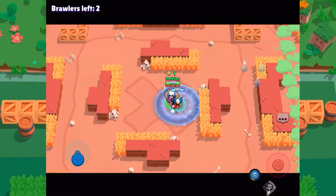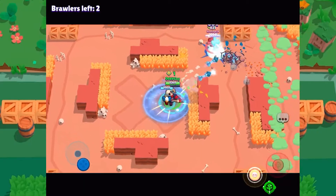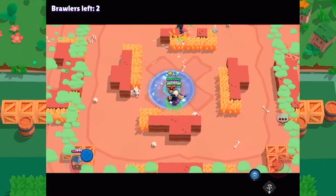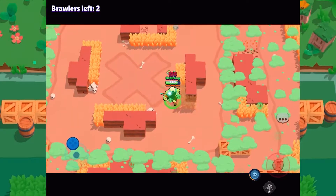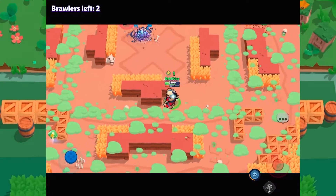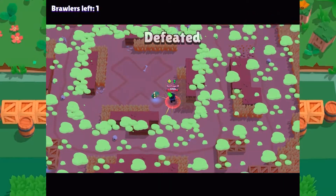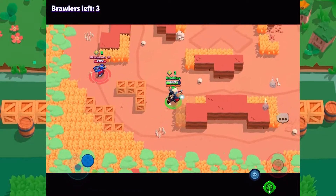Hey guys, and welcome back to Brawl Stars. Today we are going to be playing with the Underworld Bow skin, which is a really awesome skin for Bow and it's my favorite Bow skin with pretty cool animations. Bow looks significantly different, the animations are different, and his super also looks different, so it's definitely one of those skins where you are getting a full transformation with your brawler, and that's why I think it's worth it. I just decided to share a bit of Underworld Bow here in Showdown so you can get an idea of what the skin looks like in action.